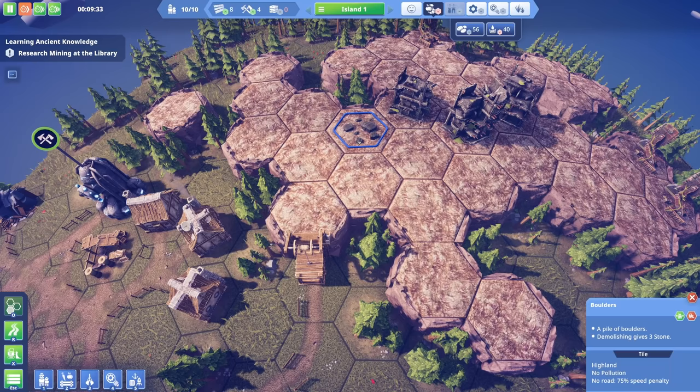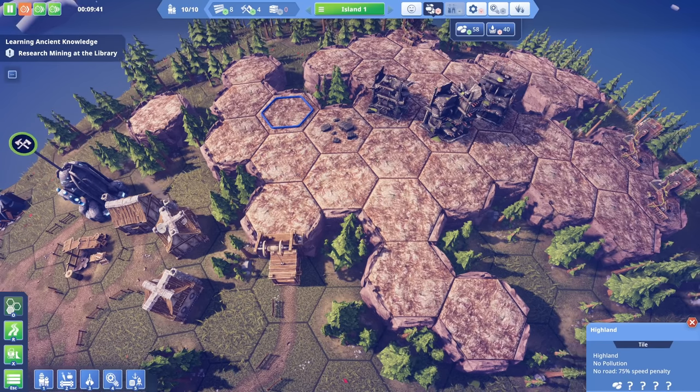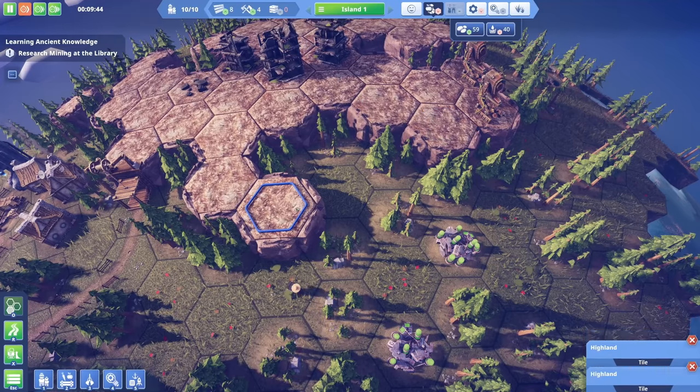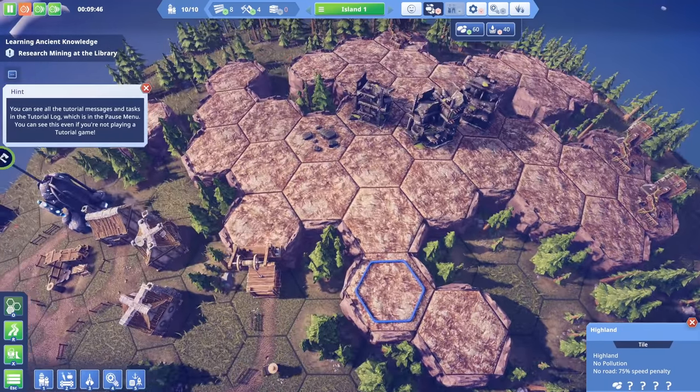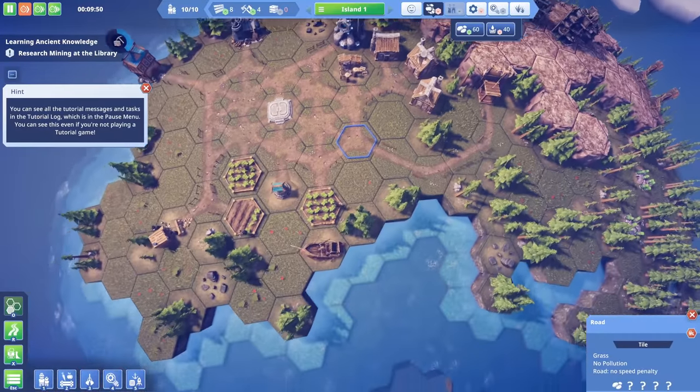We're going to have to put roads up here. There's a pile of boulders that can be demolished for stone. Highland tiles without roads have a 75% speed penalty. Are we seriously going to mine the entire highland? I'm very curious about how that works.